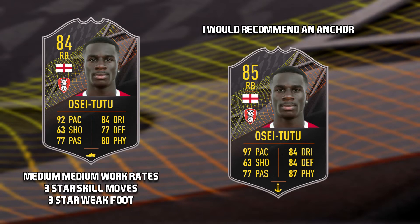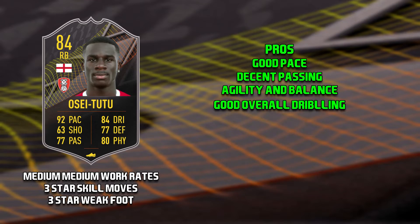The second level 15 card is Geordi Osei 2-2. He has medium medium work rates, 3 star skill moves and 3 star weak foot. And if I was to take this card, I would recommend applying the anchor chem style. The pros of Osei 2-2 — I'd have to say his pace. Now obviously it's 92, but I do still think it actually needs boosting. He's got decent passing, very good agility and balance, and in general he actually has very good dribbling.